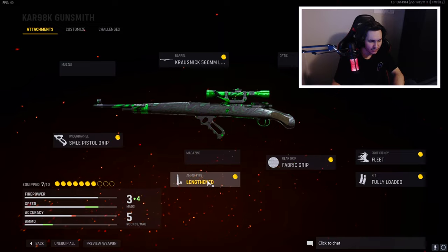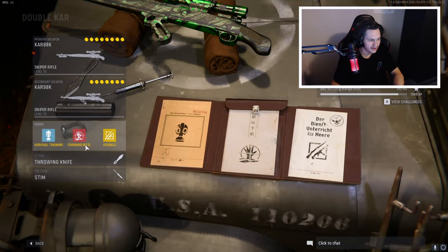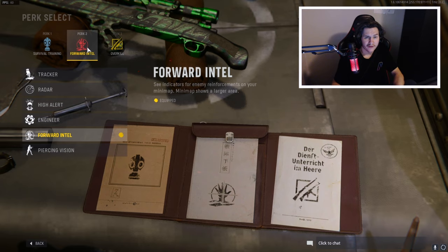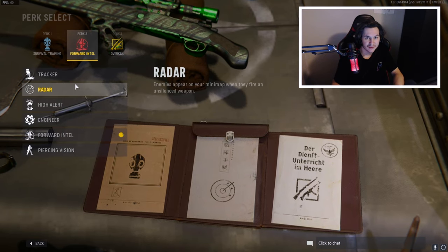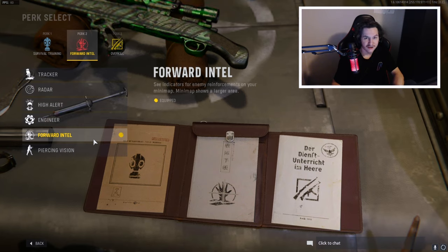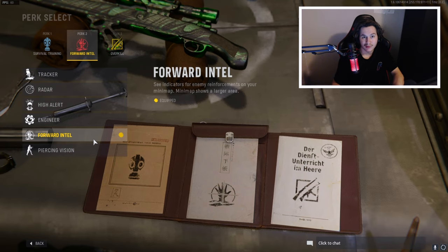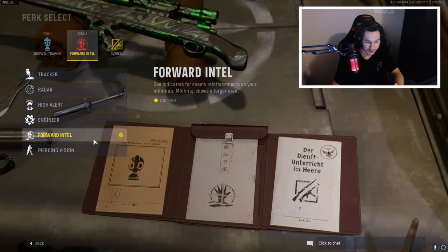Everything else is the same: Short Stock, Fleet, Fully Loaded, Fabric Grip, Lengthened, and the Krausnick 560 Barrel. For my perks, I'm running Survival Training, Forward Intel, and obviously Overkill. Another thing I changed since my last video is that I'm running Forward Intel in the second perk slot. Before I was running Radar so I could see enemies fire, but Forward Intel is literally so OP. This perk is so good — it literally pings the minimap where the enemies are spawning. So going for sniping clips, that is unbelievably beneficial.